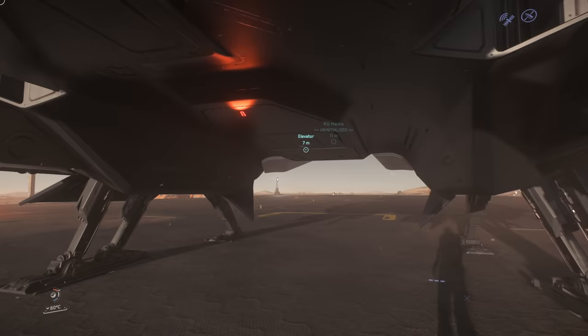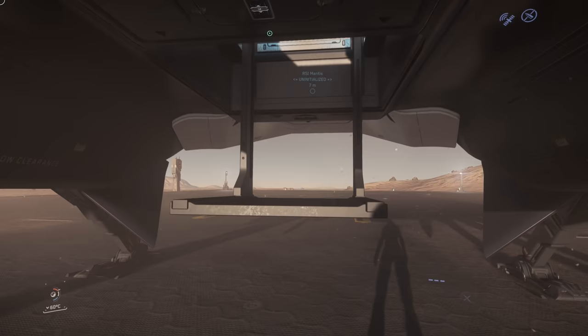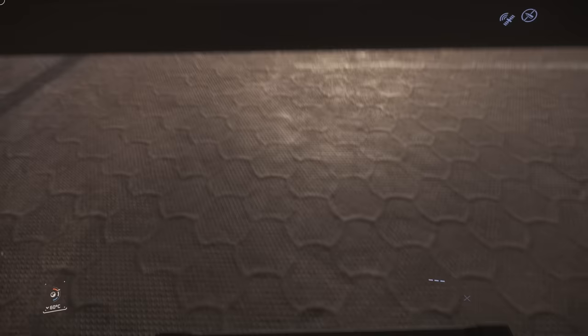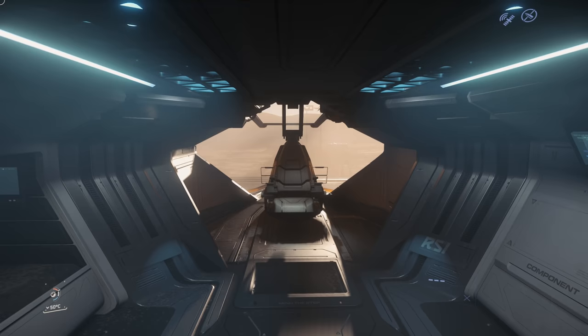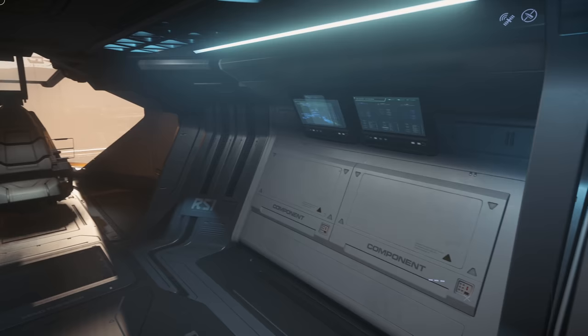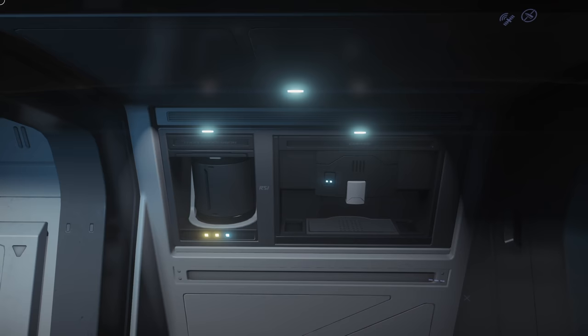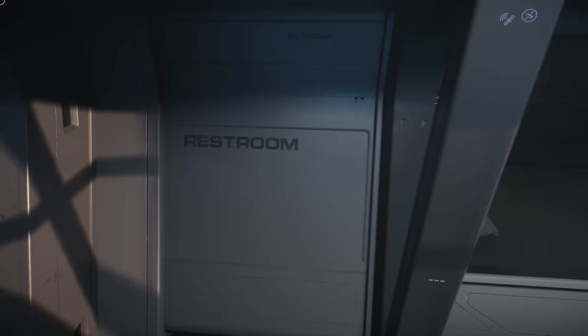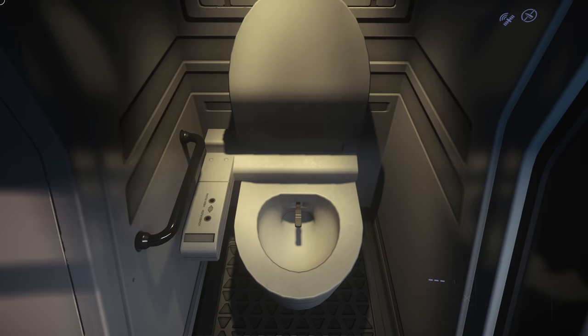Part 1 – Ship Tour. Entry to the Mantis is via an elevator which is deployed underneath the centre of the ship. The control to bring the elevator both up and down is located on the underside of the ship. This takes you up into the main body of the Mantis. The pilot's chair is right to the front, off to the port side there is a bed, and off to the starboard side is component access and a coffee machine. At the back you can just see the QED, and the bed is fully working in game, and the restroom door opens and shuts.